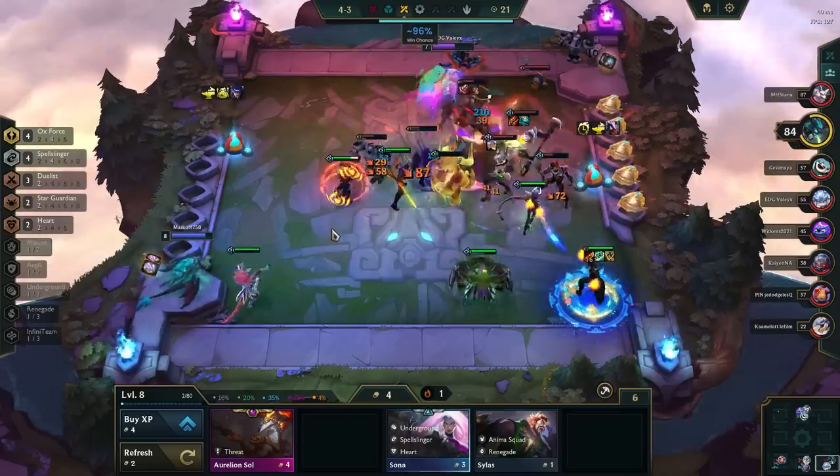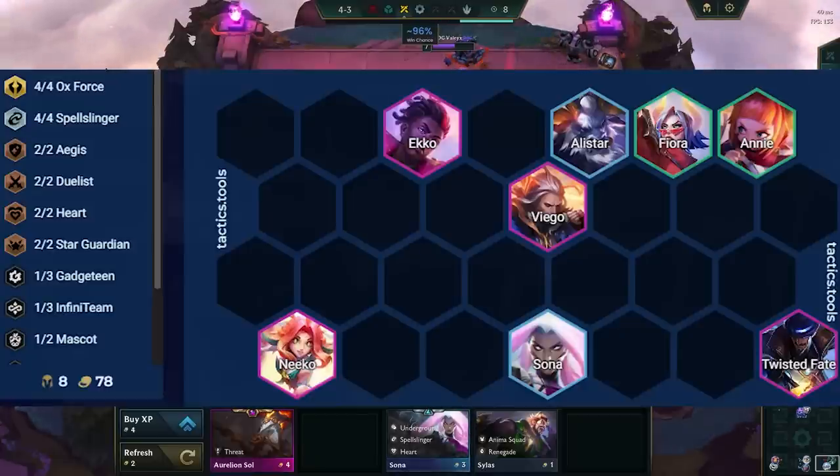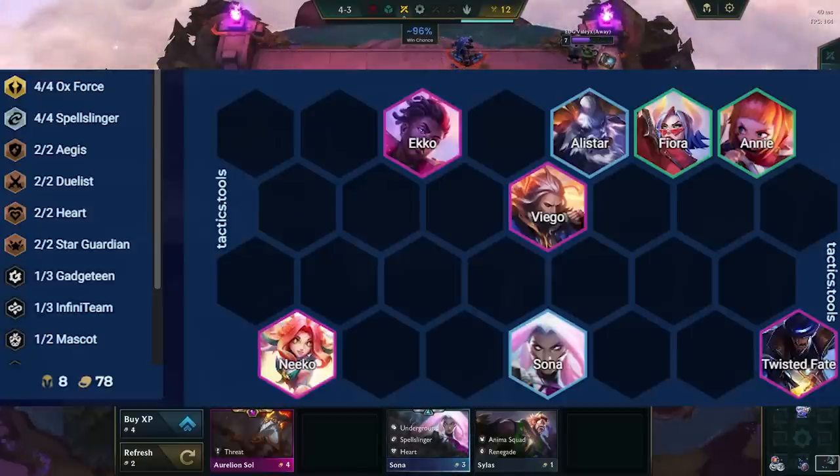Now let's cover general positioning with this comp. We have TF and Nico in opposite corners to keep them both safe and to not put all our eggs in one basket. If TF is more safe on one side, then you always move them there. Sona is used to bait hacker units and to make them go to the frontline after killing Sona. Our frontline positioning doesn't matter too much — you want to have Echo next to melee carries, and you want to second row Viego so that he doesn't take initial aggro.